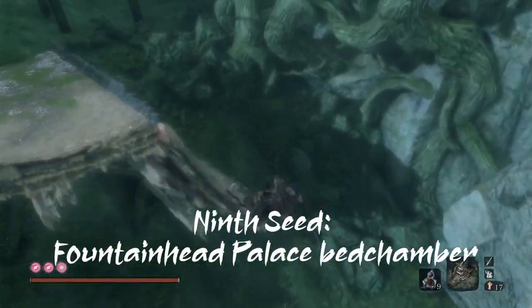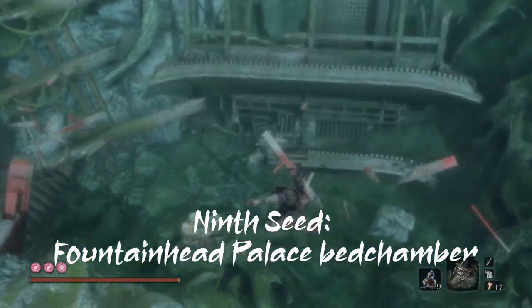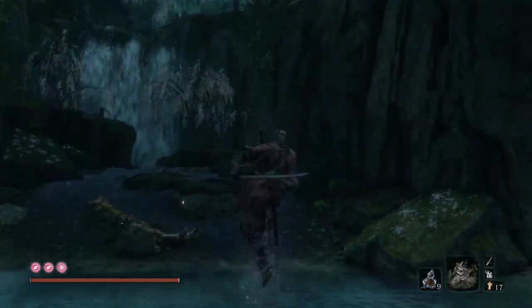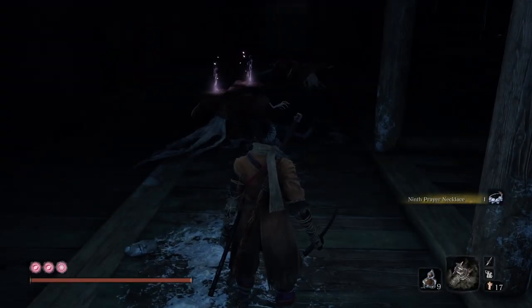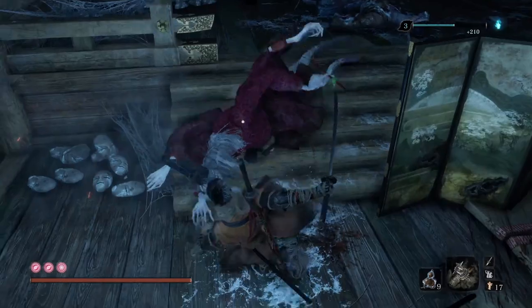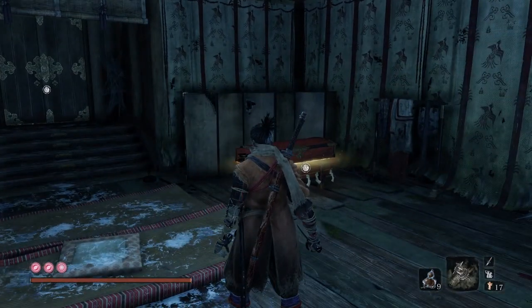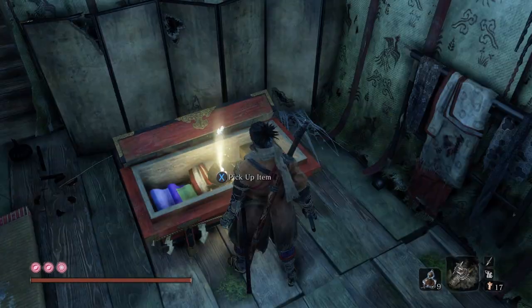The ninth and final one can be found in the Fountainhead Palace after you pass through the cave where the great carp resides. You get to the surface, grapple up to the bedchamber where the palace nobles are devouring the corpses, kill them and head towards the door on the right where you will find the chest on the right side. Open it and obtain the last gourd seed.